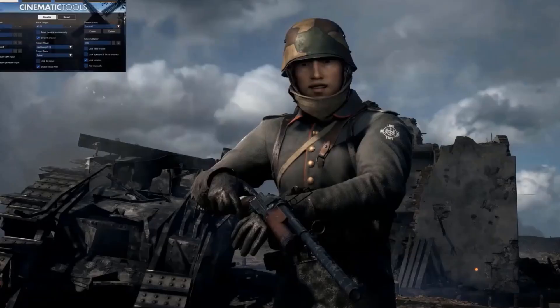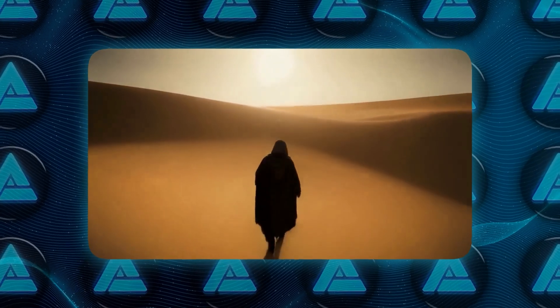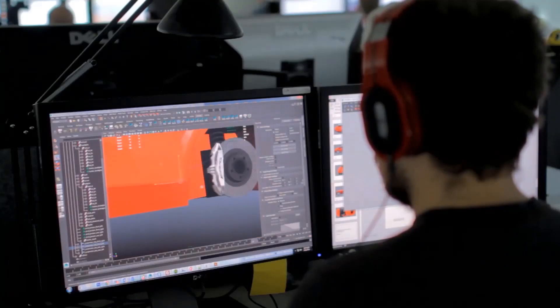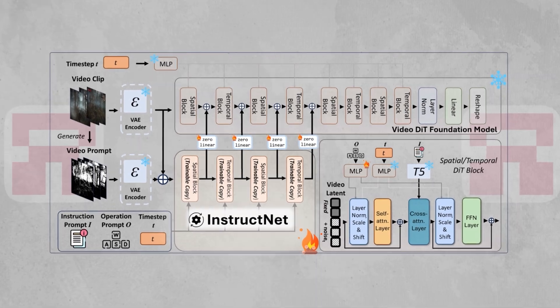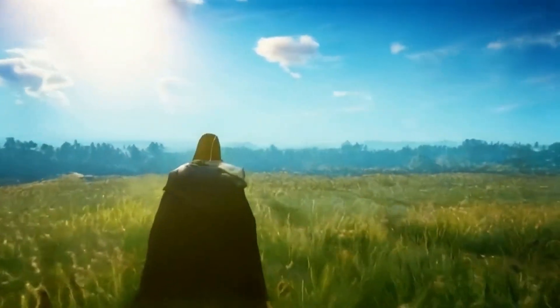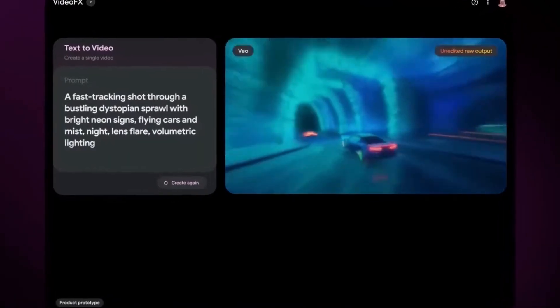One of the most impressive aspects of this technology is its interactive control. During gameplay, you can input commands such as 'move the character left' or 'increase the intensity of the storm,' and the AI will instantly respond, generating the next scene or action based on those instructions. This real-time adaptability allows for dynamic and responsive gameplay. The core of this interactivity is InstructNet, a branch of Game Gen O designed to handle multimodal inputs — whether structured text like 'fire on the sky' or operation signals like 'move right.'